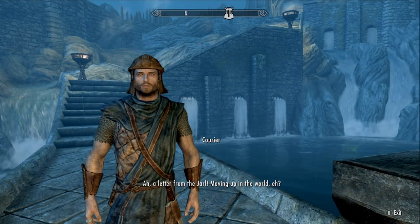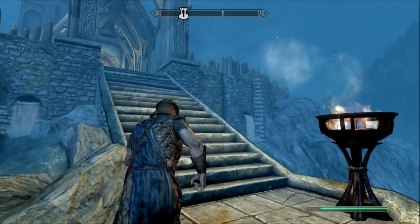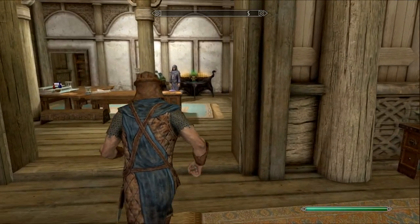Very easily and very fast. This courier has actually interrupted me, but the easiest way to do it is come up here to Dragonsreach. You're gonna need about 304 gold. We're gonna talk to Farengar Secretfire the court wizard and we're gonna be buying the spell Soul Trap.